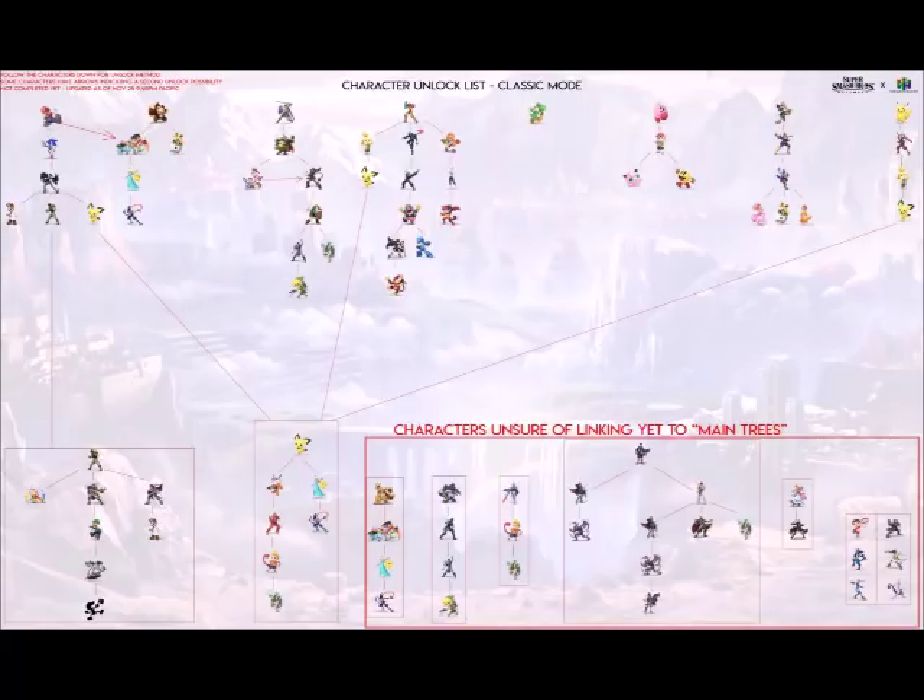Marth unlocks Lucina, but Ryu doesn't seem to unlock Ken. Unlocking Duck Hunt Dog might involve Peach somehow, but there doesn't seem to be a faster route there. The best way to unlock Ridley appears to be playing as Lucina — every path involving Lucina seems to lead to Ridley, and Crom might come right after. Rosalina and Greninja are unlocked from Pokemon Trainer's path, and Meta Knight unlocks Snake, which is a cool Brawl tribute. Snake unlocks Richter, and Richter unlocks Toon Link.